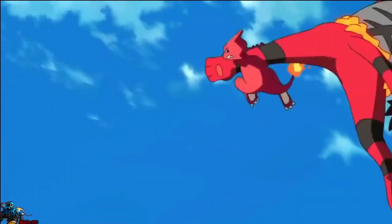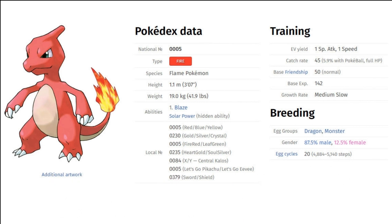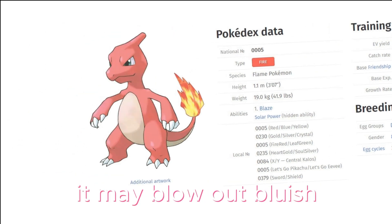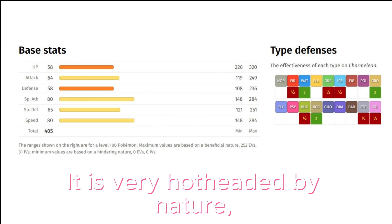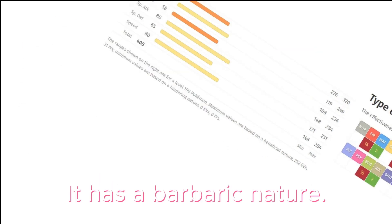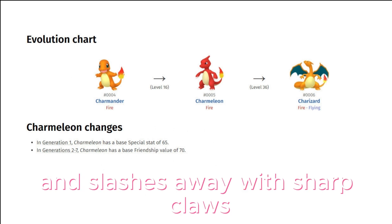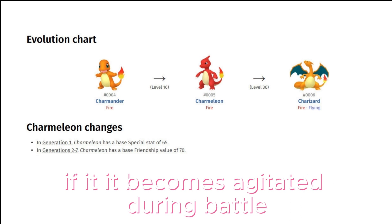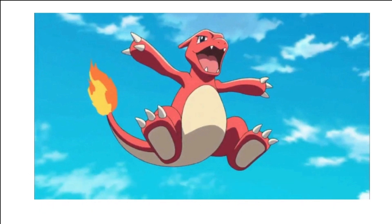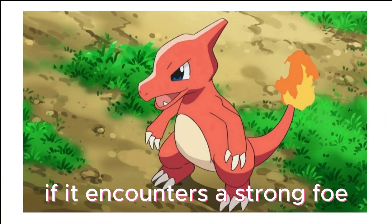Pokédex entries for Charmeleon: When it swings its burning tail, it elevates the temperature to unbearably high levels. Tough fights can excite this Pokémon — when excited, it may blow a bluish white flame. It is very hard-headed by nature, so it constantly seeks opponents. It calms down only when it wins. It has a barbaric nature; in battle, it whips its fiery tail around and slashes away with sharp claws. If it becomes agitated during battle, it spouts intense flames, incinerating its surroundings.